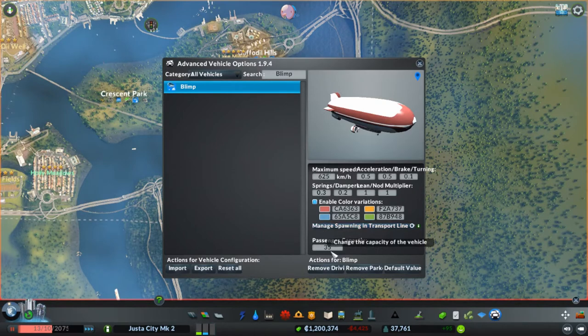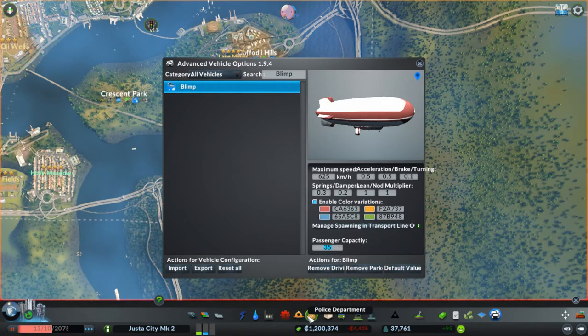So let's try 625 for the blimp speed. And we have capacity - it normally carries 35. I always thought that was kind of little for how big the thing is. You want to match between realism and just putting 2,000 people here. For how slow this is, I'm thinking 100 - it's not as good as the ferry, but it's still better than nothing. Acceleration and deceleration we don't want to mess with. I don't think we have the option to change the price in this particular mod, but we're going to try this.